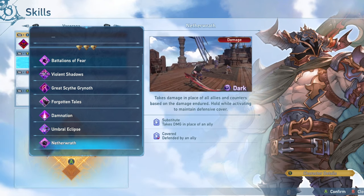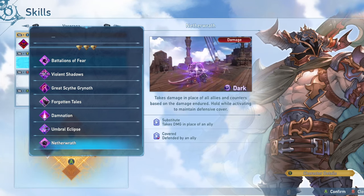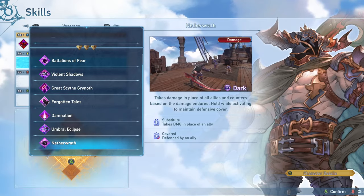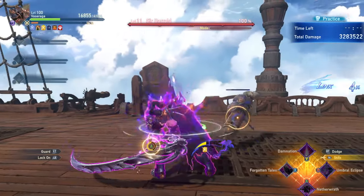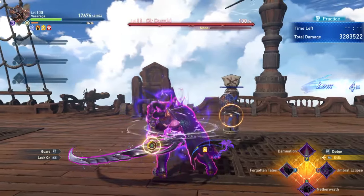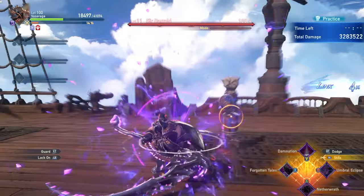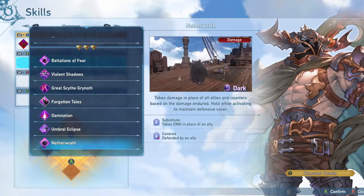Netherwrath allows Vasaraga while active to take damage in place of his allies and defend them more. This can be okay if you're trying to run him as a tank, especially since with Undying you can live at 1 HP basically no matter what. But most of the time I don't recommend running it because allies are generally going to be able to keep themselves healed and will likely have Potion Hoarder to stay safe, so it's not a super necessary skill.